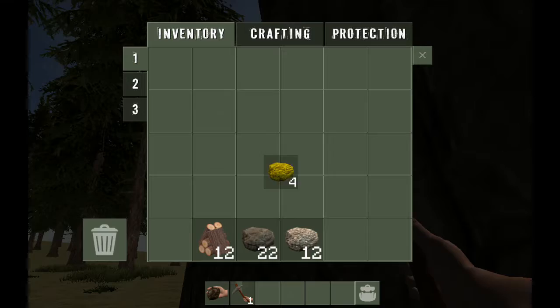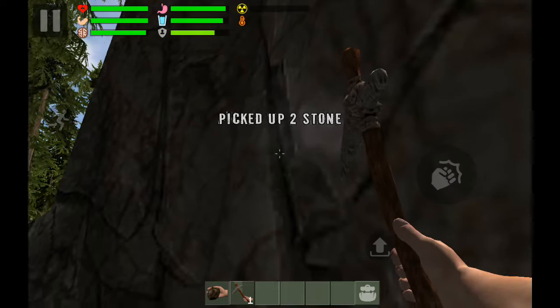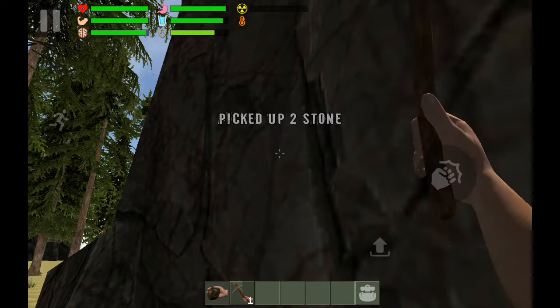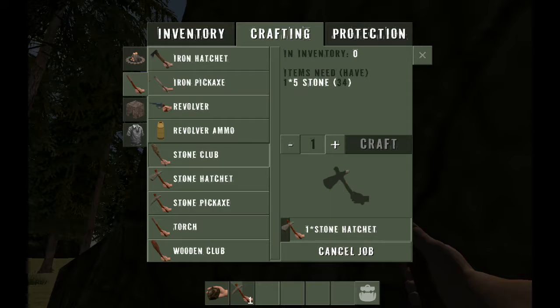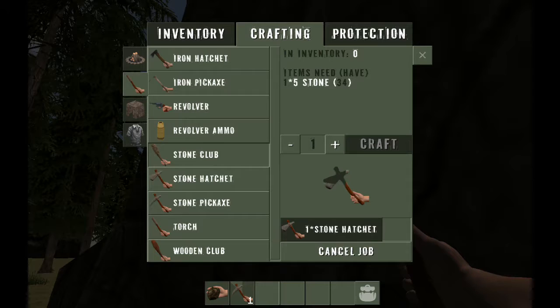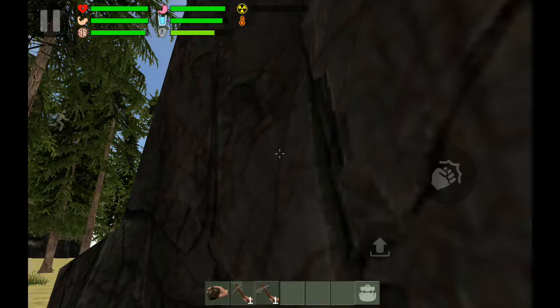Right now is the time we can put this stuff in our inventory. Wow, we got 34 — so that's good. Now we've got to craft an axe and some other good stuff. I mean a hatchet, a club. Oh, it can only craft one thing. I don't need to craft a stone club. Alright, that's crafting.